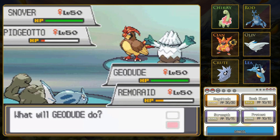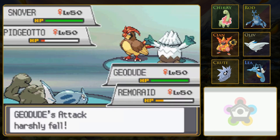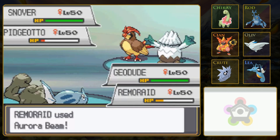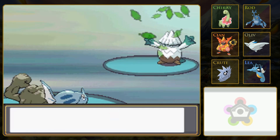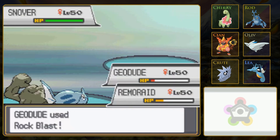Rock Blast would be good against Snover, and Ice Beam should finish off this Pidgeotto. But Pidgeotto is faster. Luckily it's not being as smart this turn. Weather Dance is going to lower my attack quite a bit, so maybe that is being smart. Usually in double battles you get four Pokémon, not three, and you can switch around to reset stat boosts or stat drops. Just like the other battle facilities, the early trainers have really weak Pokémon, but so do you, so it's really not easy.